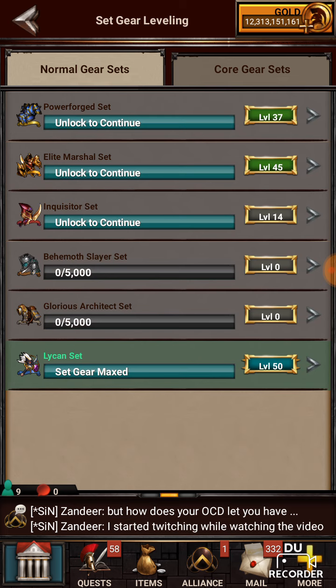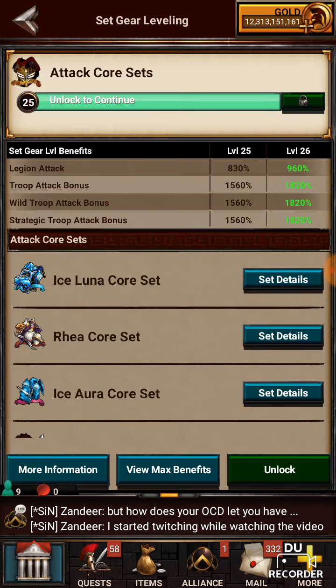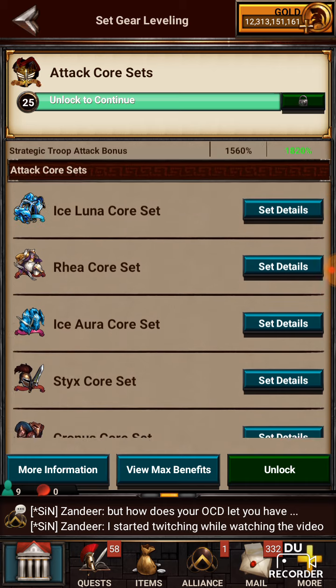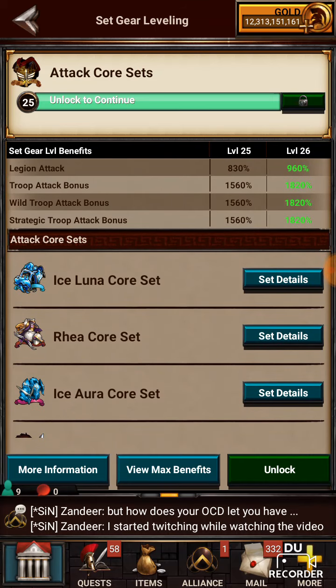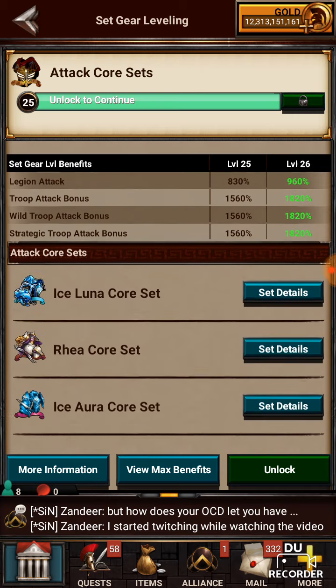Basically what it does is it adds extra boosts to certain sets of your gear. So all your attack cores, at least these most recent ones — it shows here — get the boost as you do it. Now I've already done it, and I probably should have made the video while I was doing it, but basically what you need to do is you add the coins. I don't remember what in the world they were called, but you add the charms. You add the charm, or the points, whatever the damn points were called. And then you use these charms to unlock the levels.